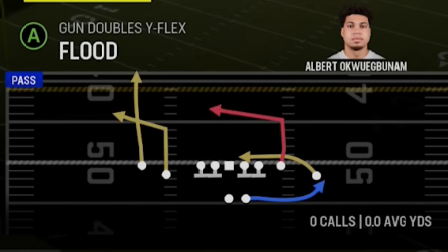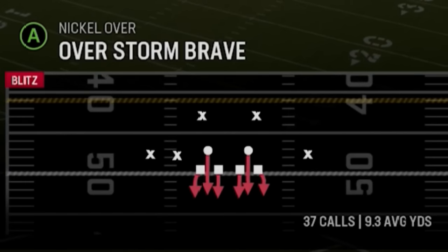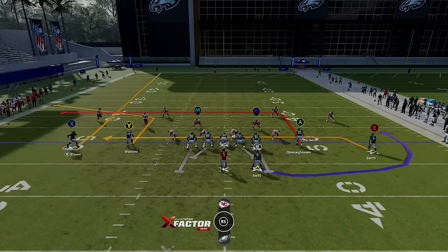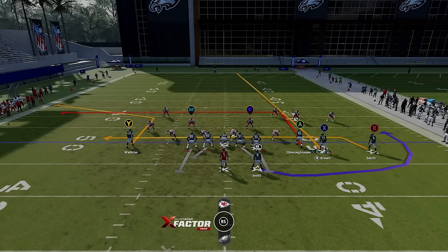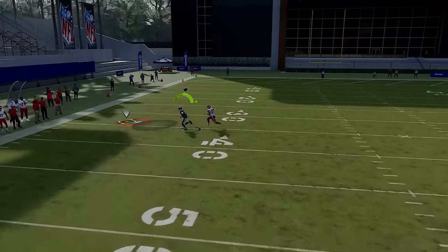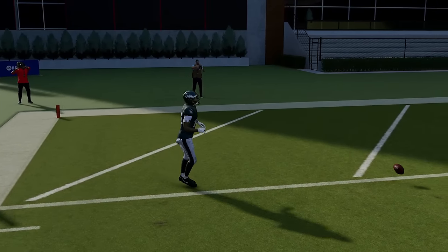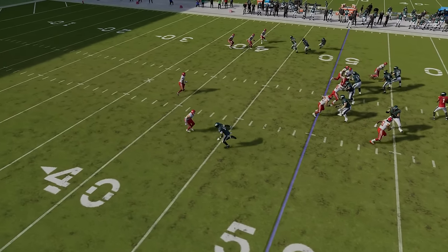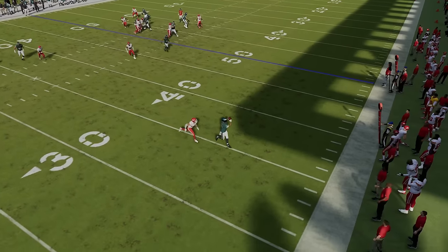I also have a very good play out of the Flood, which is basically a man-beating concept. Against Cover 0, this play specifically works for man coverage — man Cover 1, man Cover 0. If you motion this guy across, the wide receiver will have outside leverage with no help. I check release the running back and wait for the receiver to get outside, and it should be an easy catch-and-run one-play touchdown up the sideline. Once he gets outside leverage out of the gate and makes that cut, I'm already loading up, bulleting and pass leading away — it's just an easy catch and run as long as I can outrun the defender.